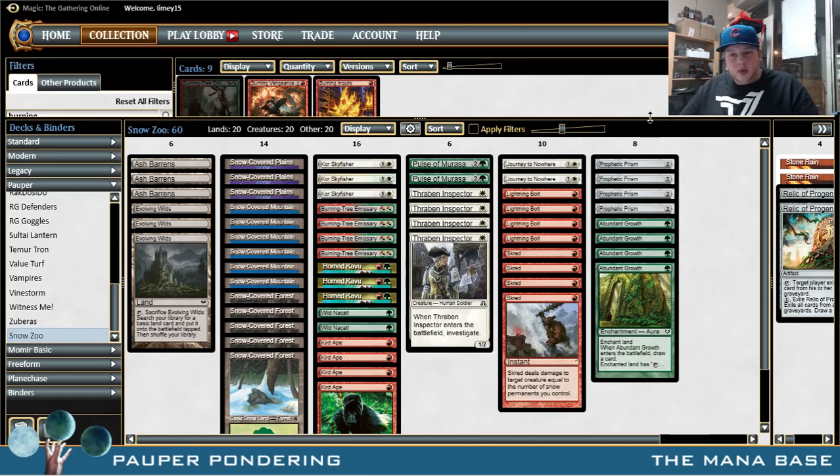This week we are playing Snow Zoo. I forget the person who gave me this list, but this is a very powerful deck. I see a lot of similarities to the Greedy Jund deck that we played what seems like forever ago — we have a mana base that is going to be quite difficult to turn on, but when it does, we're doing a lot of things that are more powerful than a good amount of the decks in Pauper.